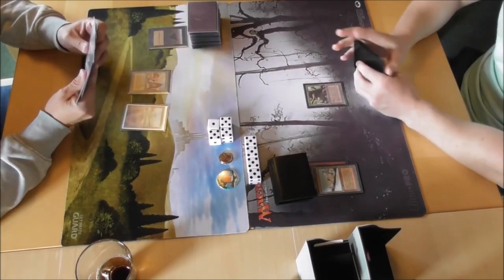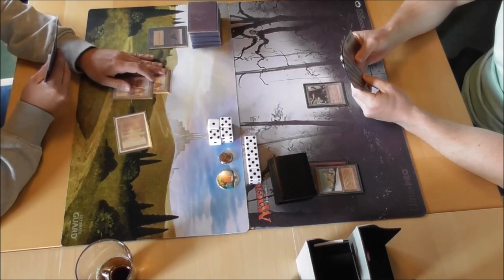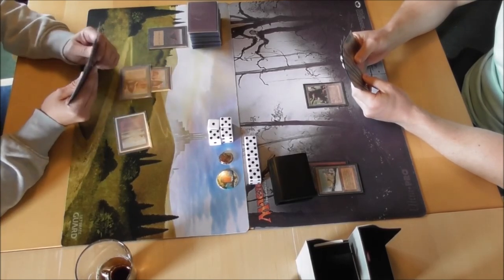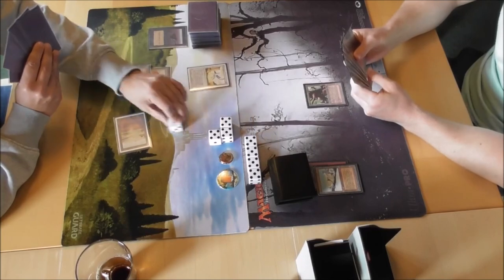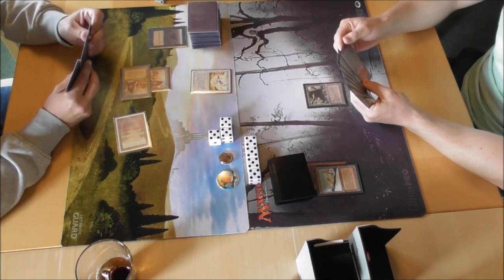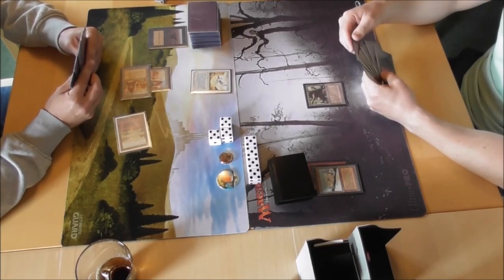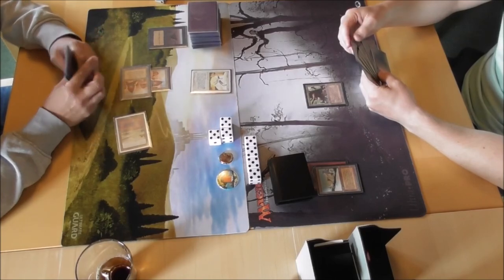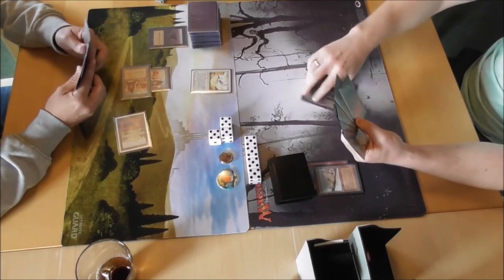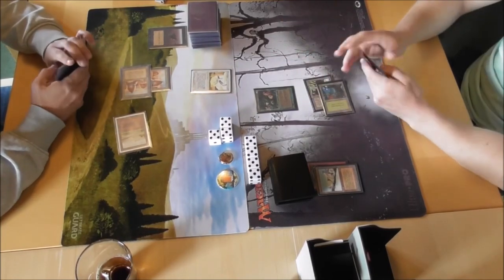Starting off trying to hold him back. It will be difficult — if he bolts me it will be difficult to mana screw a deck with such a low mana curve as his. But Taiga is a great dual land to try to crack early, just to keep him out of his red mana sources, which might hinder his ability to remove stuff in the early game. And you also get the green mana so he can't play his mana ramp with the elves.